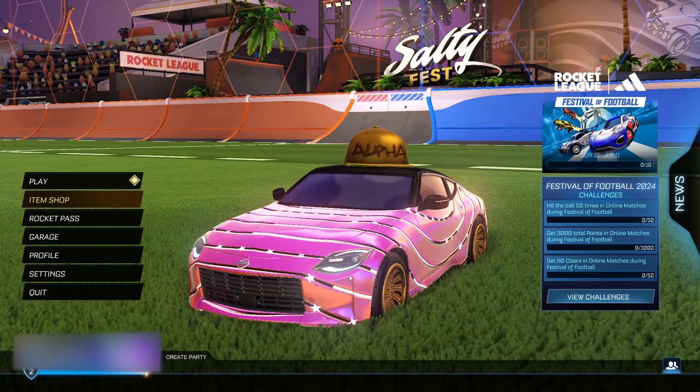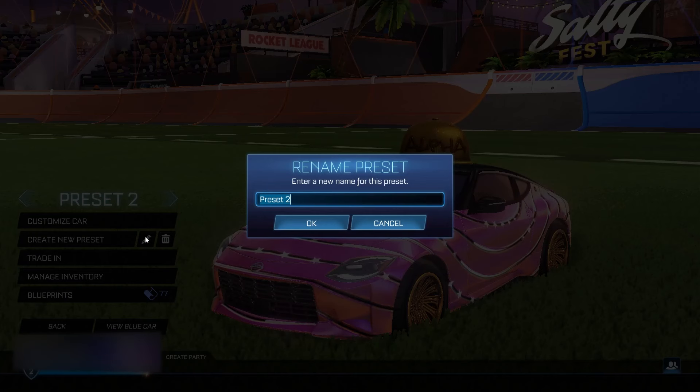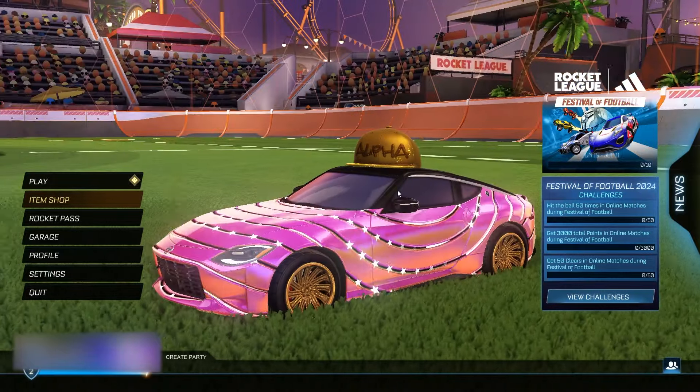Go back to the main menu once you guys have typed in the secret code. Then go to the garage, and in the garage here boys, you guys want to go ahead and rename a brand new preset that you have just made to 'white octane.3' — with nothing in between, just a period and then three. Please make sure that you do spell it out correctly, because if you make just one simple spelling mistake this will not work. Pause the video and go back if you have to. Once spelled correctly, click OK and go back to the main menu.